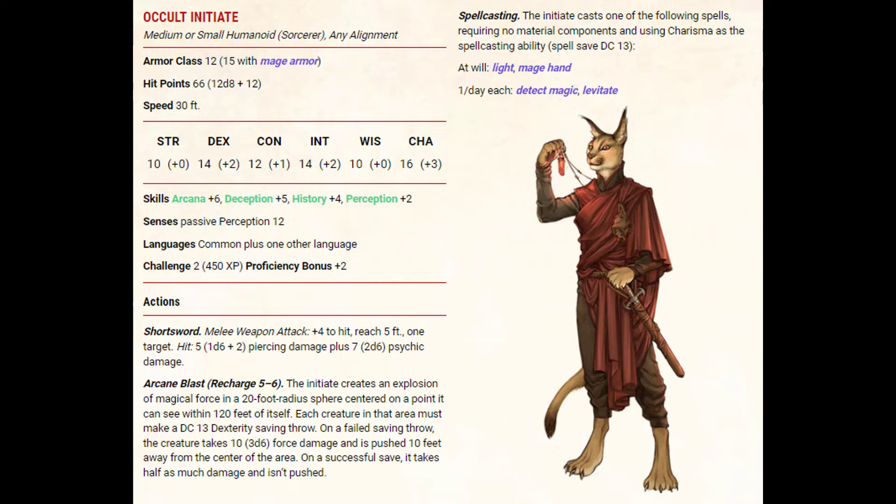Moving into actions, we have short sword. It's a melee weapon attack with plus 4 to hit and a reach of 5 feet. It hits one target and on a hit does an average of 5 piercing damage plus 7 psychic damage.